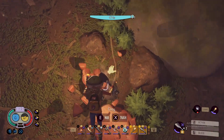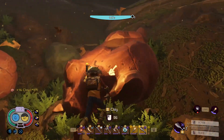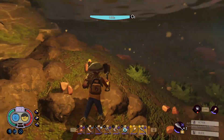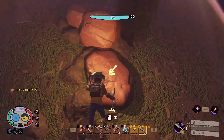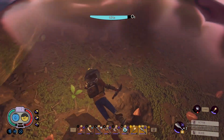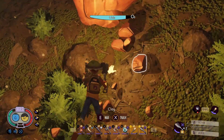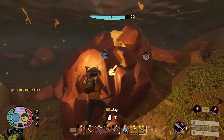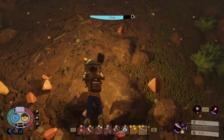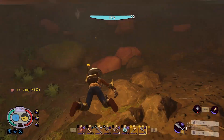Now you just block cancel your way to getting all of this Clay — just don't do it too fast or you'll cancel it. Having a pickup macro, like the one See-Through has on his channel, is super helpful. I don't have that because I don't have any extra buttons on my mouse, but you should check out his channel for some of that. Unless you need a ton of Clay, you could probably just stop with just this area. I am going to go all the way around because I use Clay foundations for a ton of stuff, and it never hurts to just over collect.